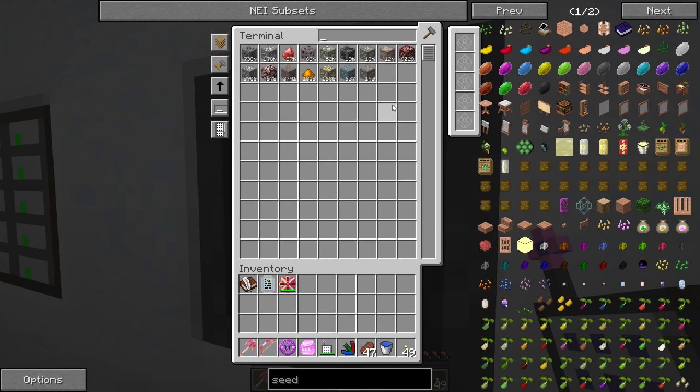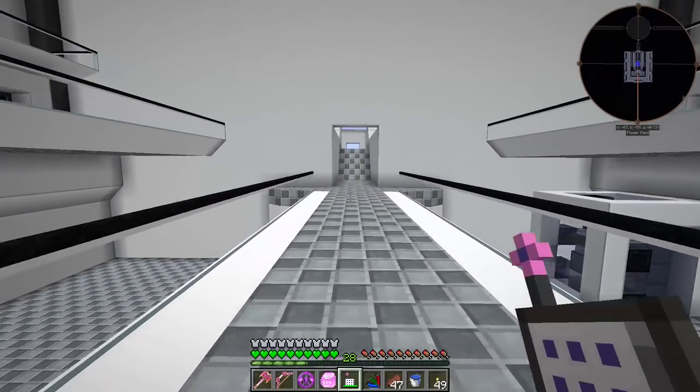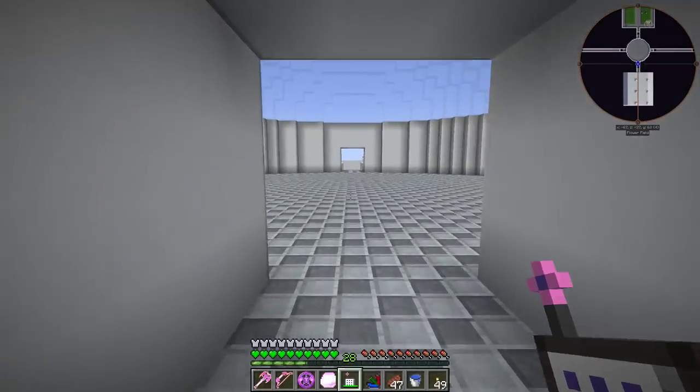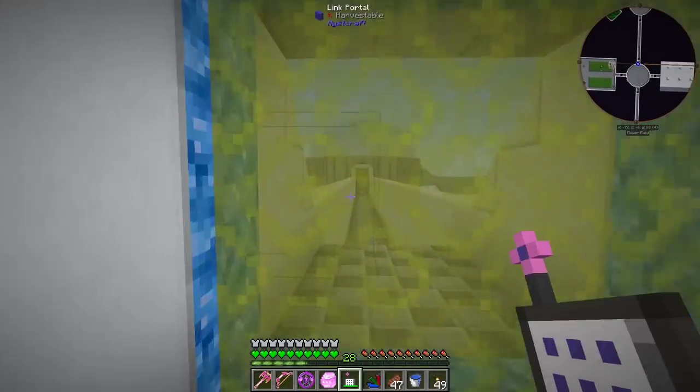We still have all of these ores to process. We almost have 10,000 nether iridium ores, which is ridiculous — I think that's almost 30,000 iridium when fully processed. On top of that we have an additional 9,000 regular iridium ores. So if we ever do get into IC2, we're going to be able to get a lot of stuff done really quickly.